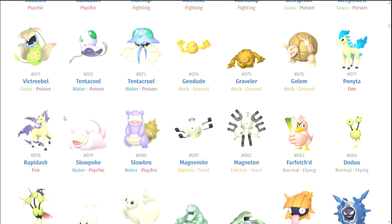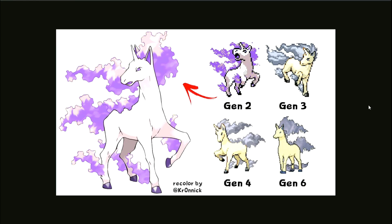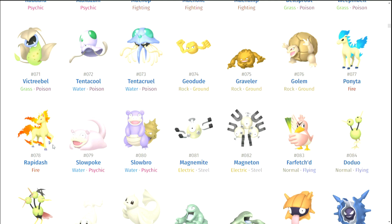It looked purple in generation two, but then in generation three, four and six they made it more silvery. I think that looks great — those look amazing. I like the silver on Rapidash. Slowpoke and Slowbro — Magnemite and Magneton — so they're weird because oddly enough I actually really like their shiny forms even though they're very boring — kind of just gray with black magnets. I really dig them, I think they look really really cool and I am a fan.